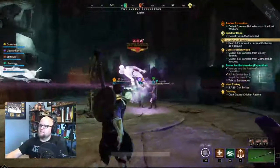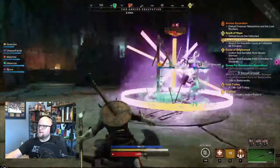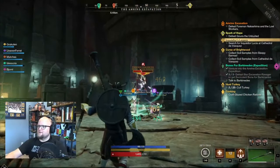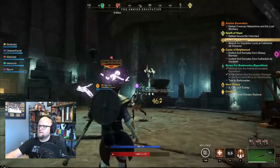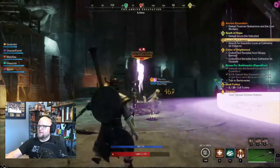Foreman Nakashima has one main trick in his undead bag. He will summon a pink ring on the ground and you need to get out of it. If you are left inside the ring, you'll be stunned and waves of ghosts will hit you and do quite a good tick of damage in the process. As long as you can avoid this ring, the Foreman should go down rather easily.